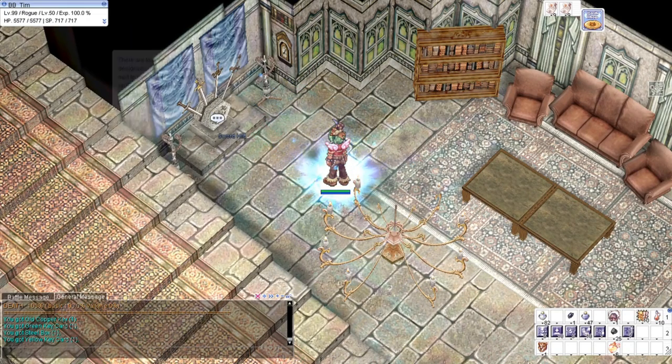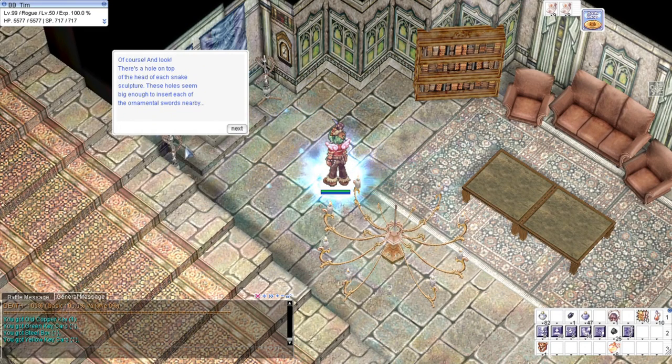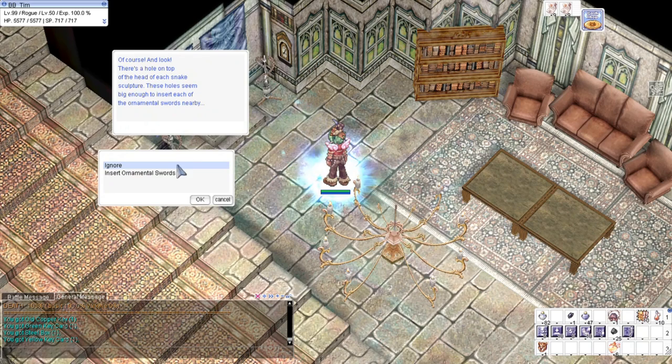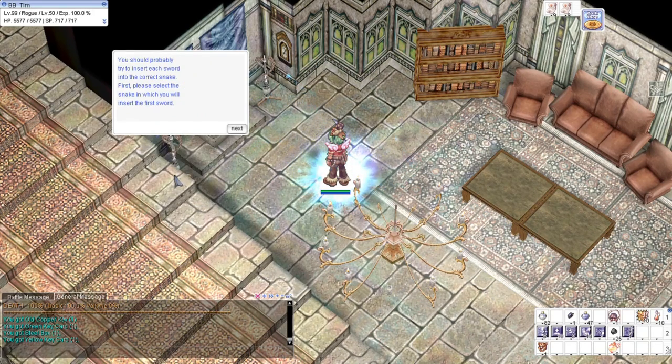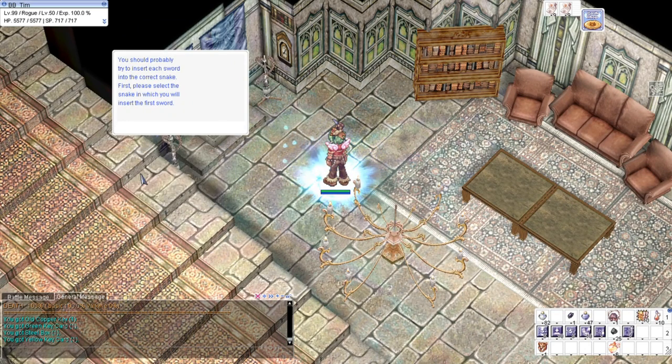If you remember the clue we saw on the map, this is where we use it. We'll select to insert the ornamental swords. First, please select the snake in which you will insert the first sword — we will select the second snake. So: first sword into the second snake.